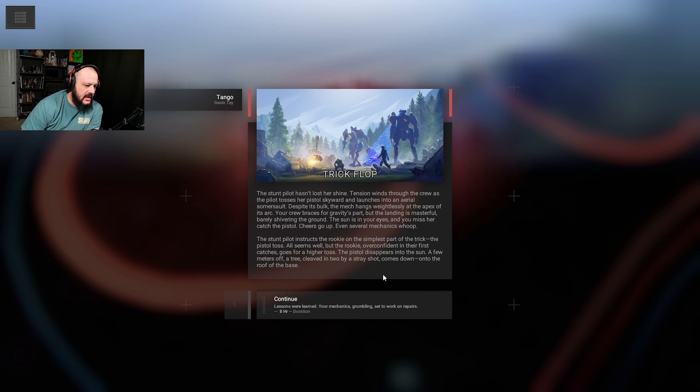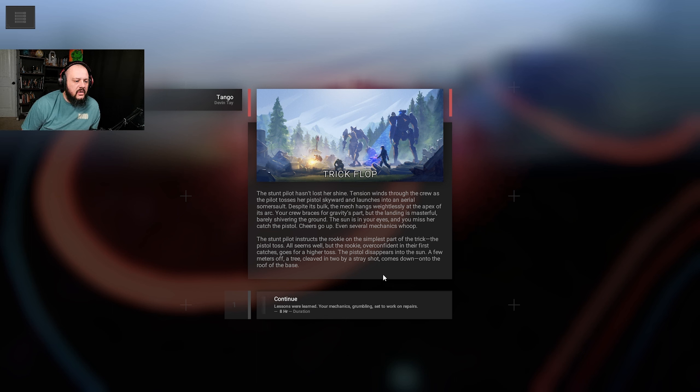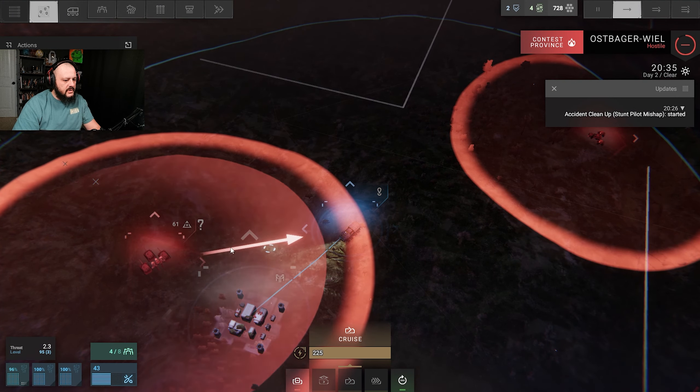The stunt pilot hasn't lost her shine. Tension winds through the crew as the pilot tosses her pistol skyward and launches into an aerial somersault. Despite its bulk, the mech hangs weightlessly at the apex of its arc. Your crew braces for gravity's part, but the landing is masterful, barely shivering the ground. The sun is in your eyes and you miss her catch the pistol — cheers go up, even several mechanics whoop. The stunt pilot then instructs the rookie on the simplest part of the trick: the pistol toss. All seems well, but the rookie overcommits on their first catch and goes for a higher toss. The pistol disappears into the sun. A few meters off, a tree cleaved in two by a stray bullet comes down onto the roof of the base. Lessons were learned, and your mechanics set to work on repairs. That's unfortunate, but also hilarious.